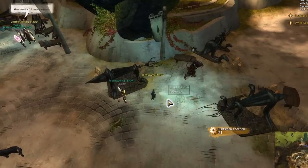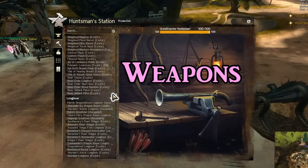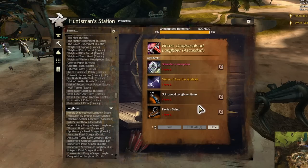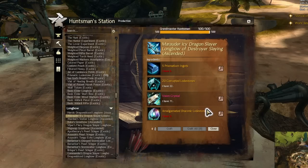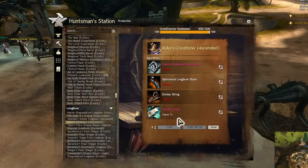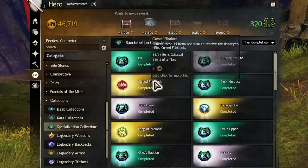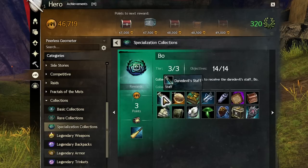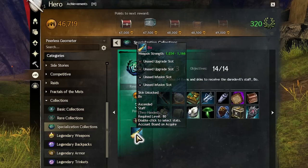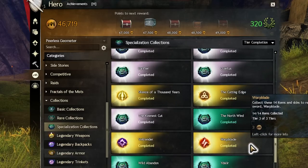For weapons, I suggest getting ascended early on because it represents a huge portion of your build. As your first character, you won't have many options to get weapons, so unless you get a lucky weapon drop, many players will end up crafting their first set of ascended weapons. If you want a detailed process of crafting an ascended weapon, check out the ascended gearing guide linked below. Otherwise, I would check out the specialization collections. These require expansions to complete but can often be done parallel to the progression of your character. However, you may not like that specific weapon type. If that's the case, then just move on to the next part where we'll talk about how you can get any type of weapons or armor with selectable stats.